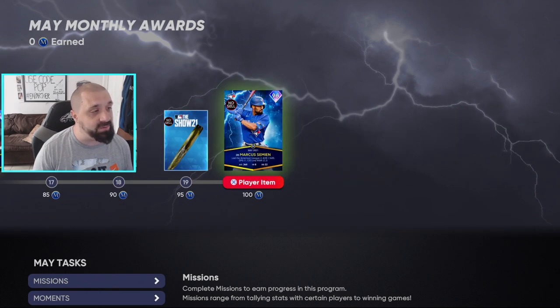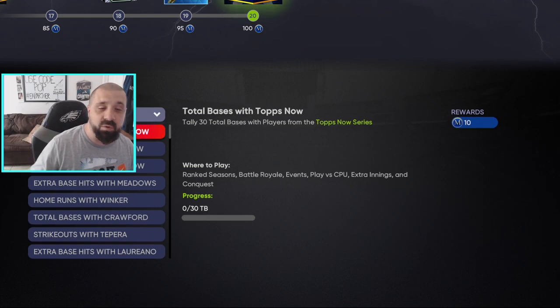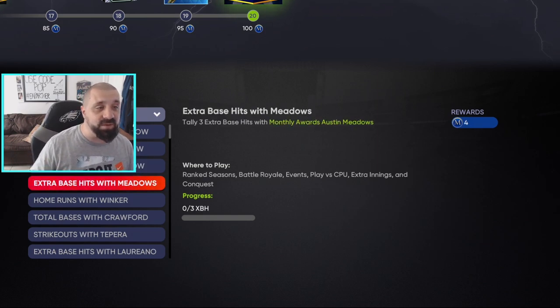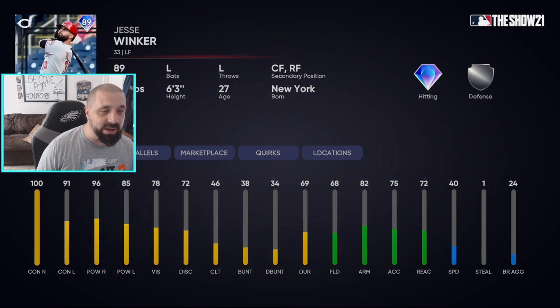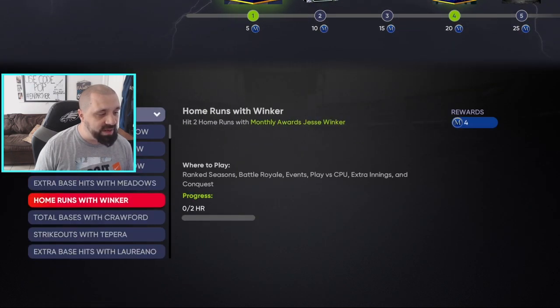To get all of these rewards you need 100 monthly reward tokens. Missions are various things you can do within games to earn these tokens — there are a total of 62 tokens that can be earned from missions. There are missions using Tops Now players generally, plus specific missions tied to the May Player of the Month cards. For example, Jesse Winker is an 89 overall diamond and he's balling out of control this year.